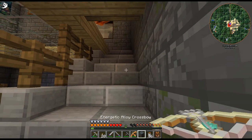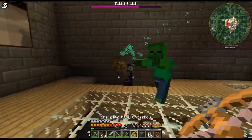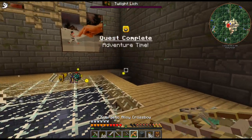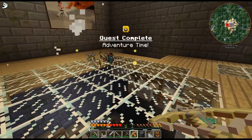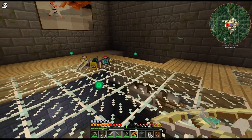As we can see, the Twilight Lich is actually taking damage. I could probably just hit him once with this and we'll be good. Yep, there we go. So as we can see, the Twilight Forest is kind of broken by Tinker's stuff.